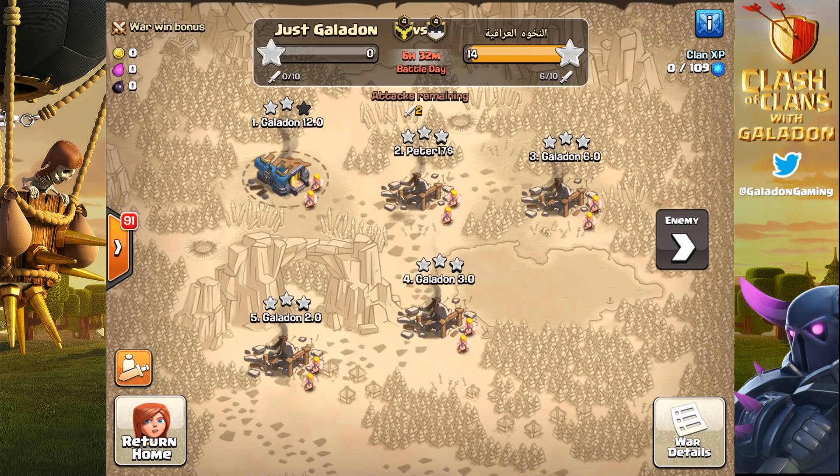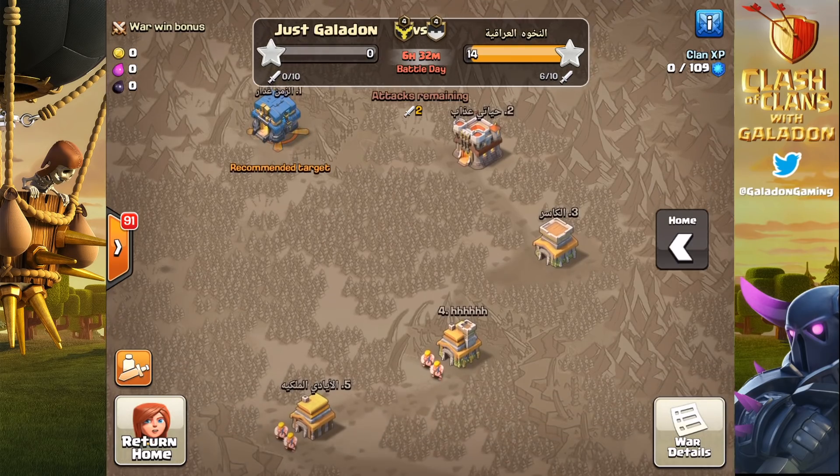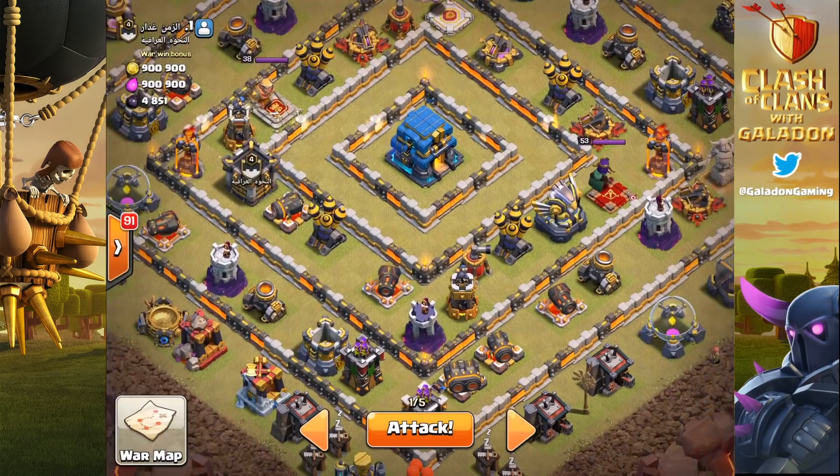What is going on - hope you're having a fantastic day and thank you for stopping by, fellow fans of Clash of Clans. We are in the midst of an absolutely epic clan war where we trail 14 to zero, but we have time to get some attacks underway and we really just need to focus primarily on this base right here.